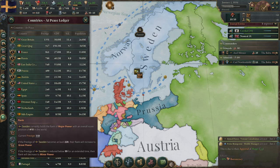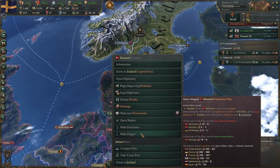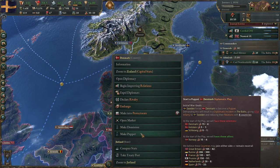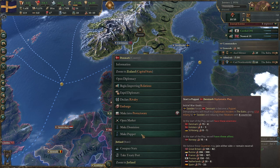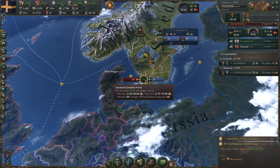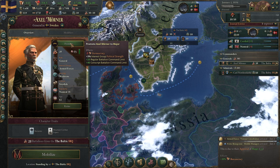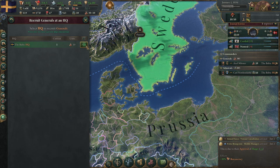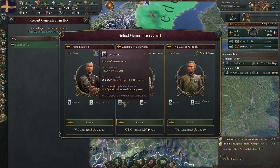We are now a major power and Denmark is not, which means we can make Denmark our puppet. It gives 17 infamy, and hopefully some of the bigger nations will join our side. We start the play and promote our general — we have an artillery commander with five offense, which is not a big deal.